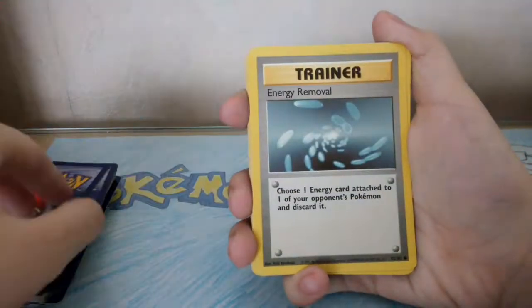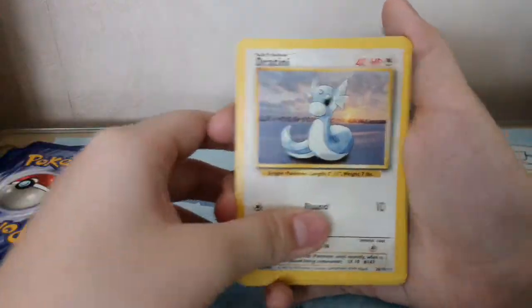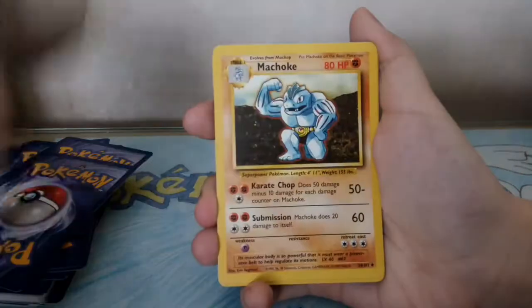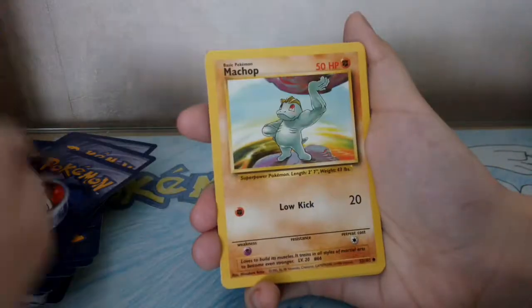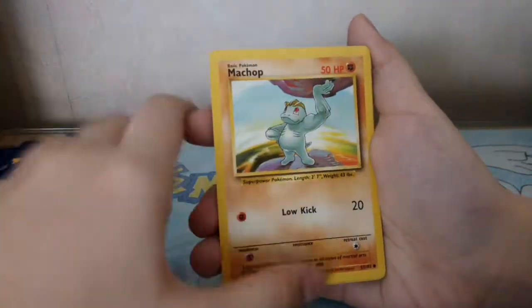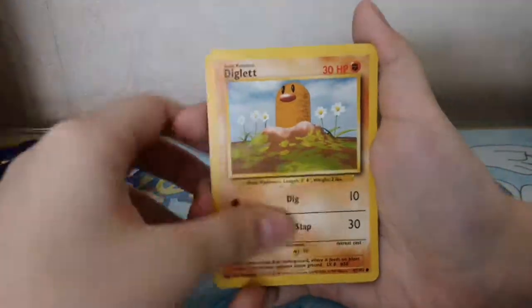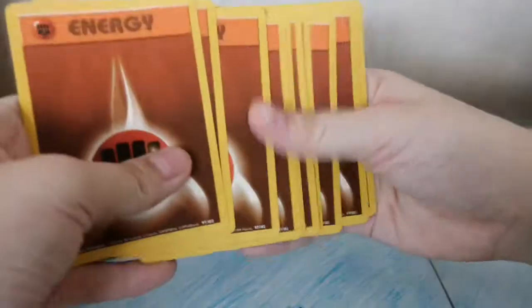For the next one, we have a Pokédex, energy removal, potion. Rattata, Raticate — oops — another Raticate, Machoke, another Machoke, Machop, another Machop, more Machop.